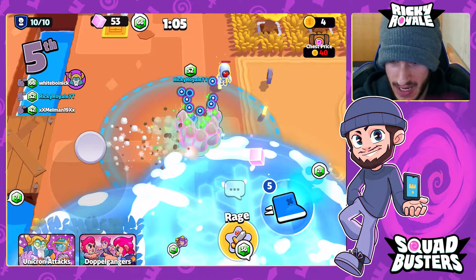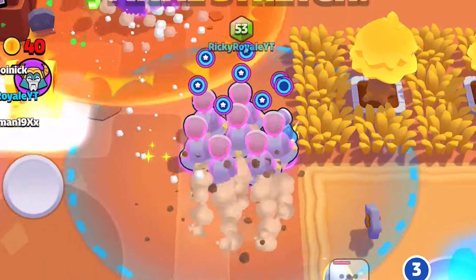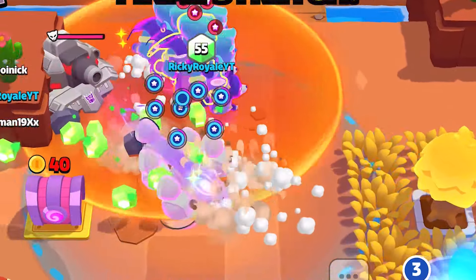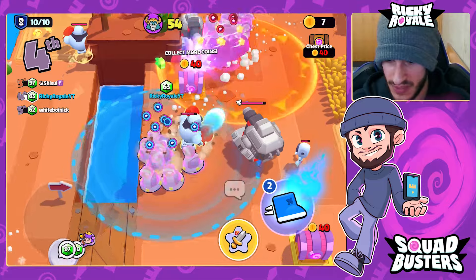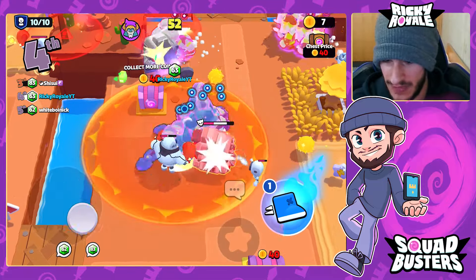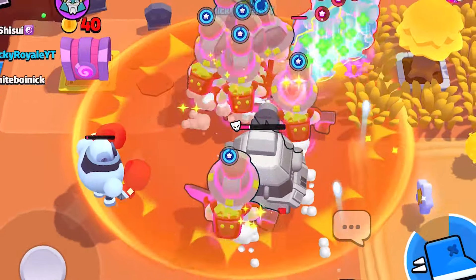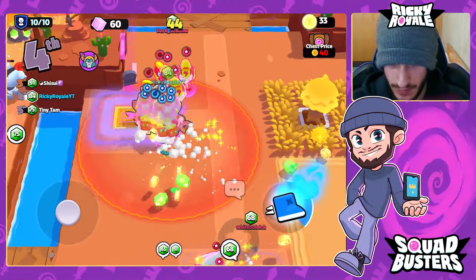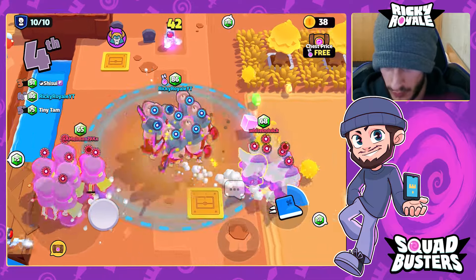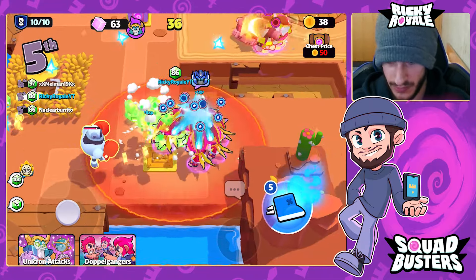Grabbing Miner and saving the Rage for the perfect moment. Sneaking up on the Hogs — boom! The surprise attack with Miner is ridiculous. Raging up now to take out these tanks — so much value in this area. They don't even realize we have Rage active. Boom — both tanks down. Beautiful.